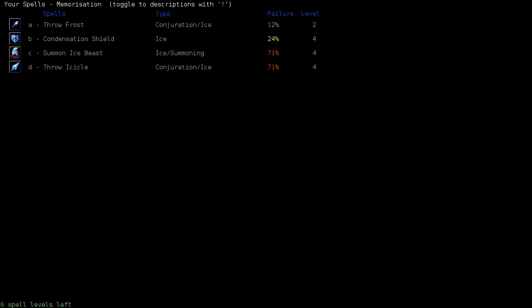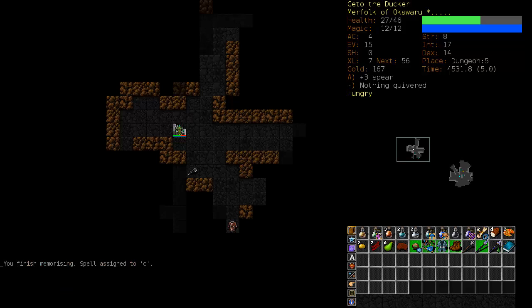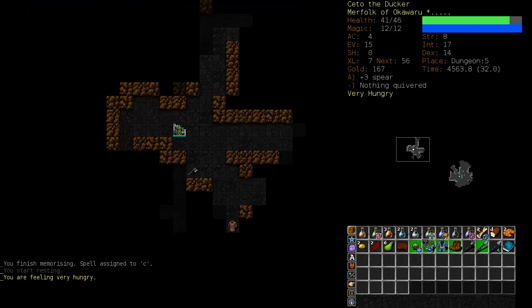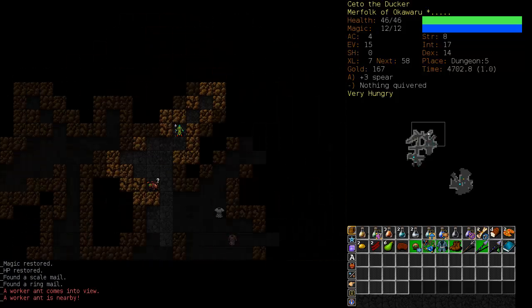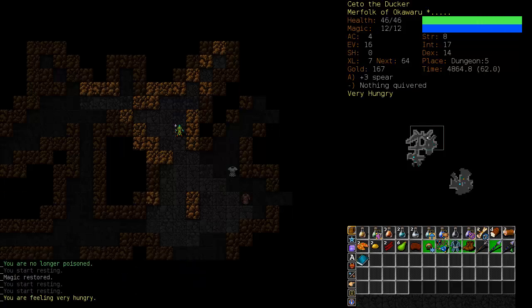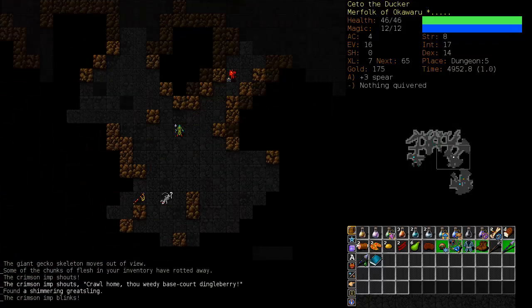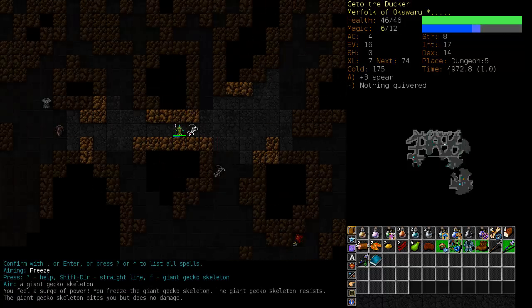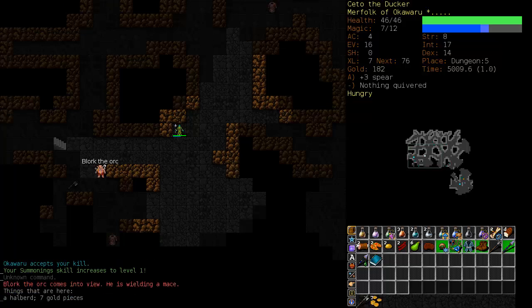Freeze is maxed out. Let's get Summon Ice Beast and train up Summonings. I was going to focus on melee, but being able to summon an Ice Beast will really help me out. That's pretty much — as much as I hate summoning — a guaranteed survival tactic through the Lair and even the Orcish Mines. Let's sneak in and dodge his polearm there.